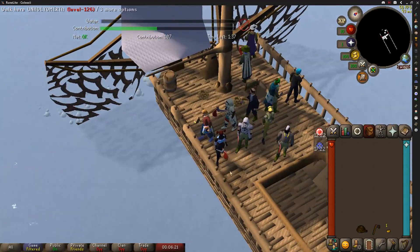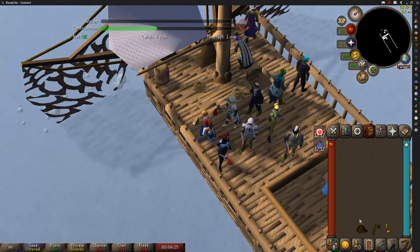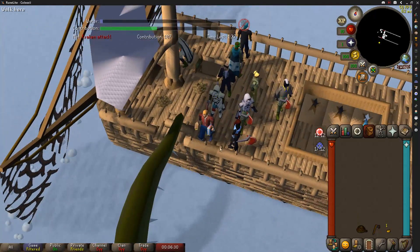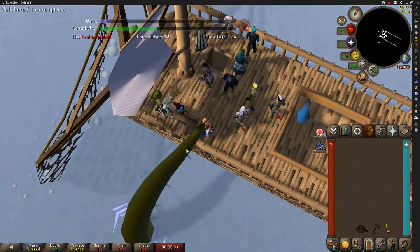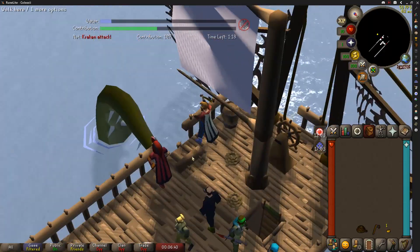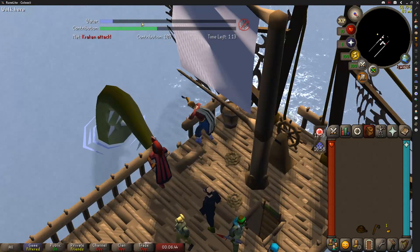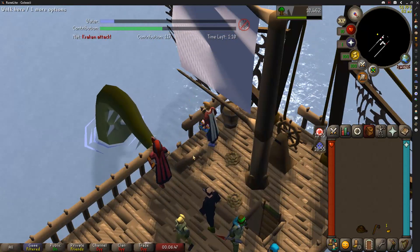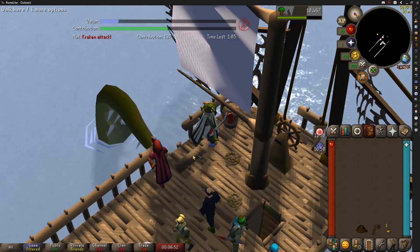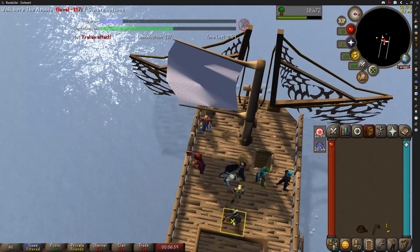Welcome to Fishing Trawler. This is the poor man's method right here. If you don't have the money to actually buy the swamp paste — if you're just starting out on a new account or a brand new Ironman — this is going to be your best bet: just come up top and fight off these Kraken Tentacles and repair the fences. It gives plenty of points within the time limit to get your reward potential, and you don't have to spend your entire cash stack on swamp paste from the general store. Just a little tip. Probably not as AFK, but a lot less money.